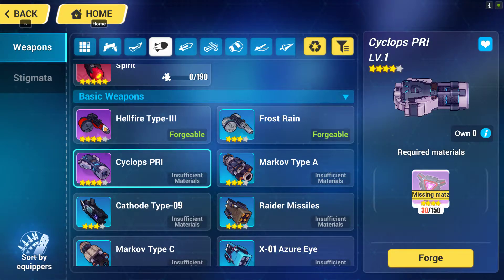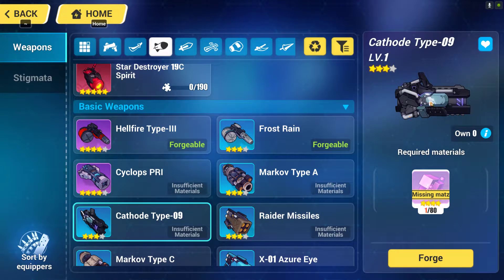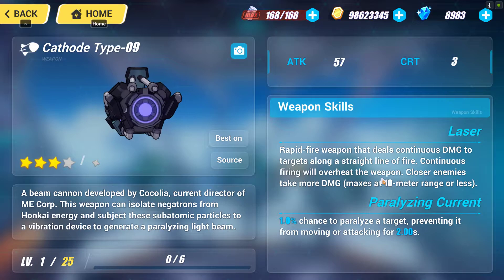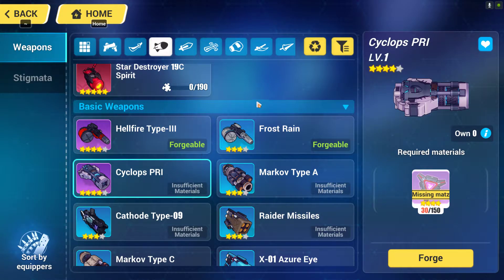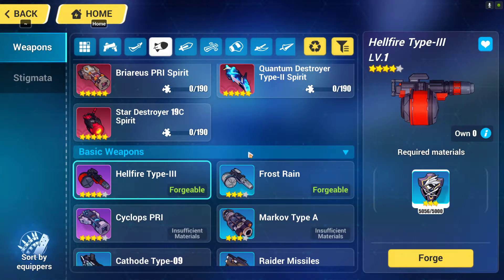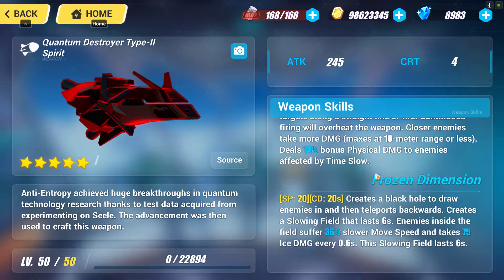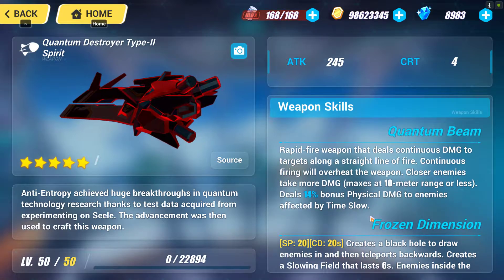Laser-type weapons are far worse for Bronya characters — they need cooldown time because they can overheat, and you must aim at your enemy or they won't hit. These two missile weapons can auto-hit your enemy. Once you have these two, you'll eventually think about getting spirit weapons. For spirit weapons, the laser type is also not recommended in a fast-paced game like this.